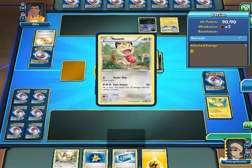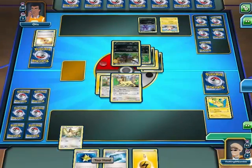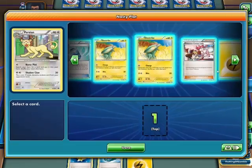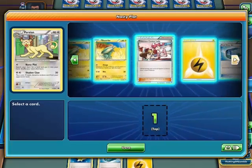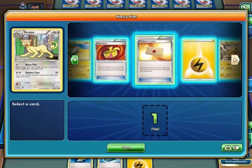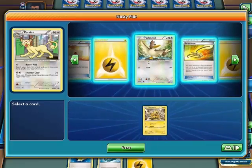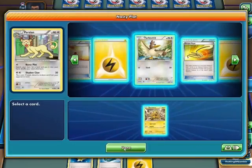That's good. Nasty Plot. What card do I want? That'll heal one of his hits. Do I want Minetic or Electrobuzz? I think I want Electrobuzz.